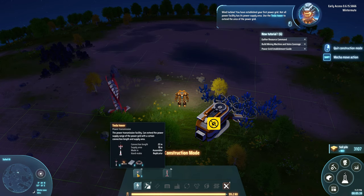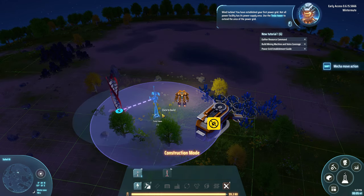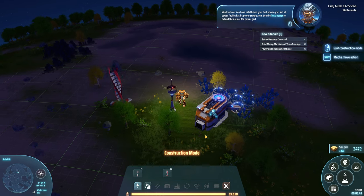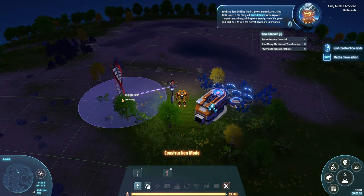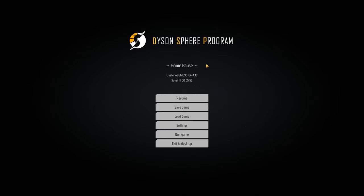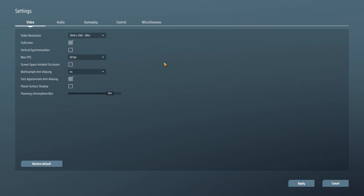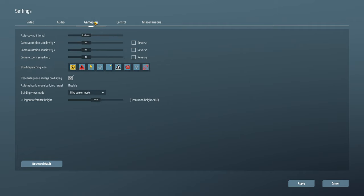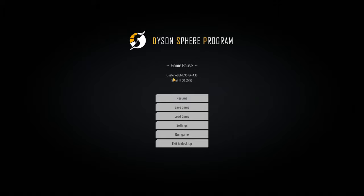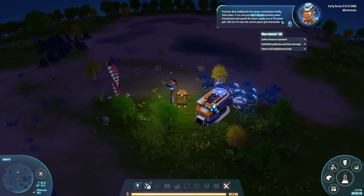Wind turbine — you have established your first power grid. Not all power facilities have a power supply area; use the Tesla tower to extend the area of the power grid. These are like wireless antennas. I wonder if there's a way to turn off the tutorial in settings. I should have turned it off earlier — but it'll be good for you guys watching as well.